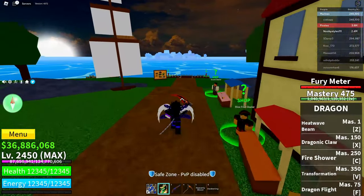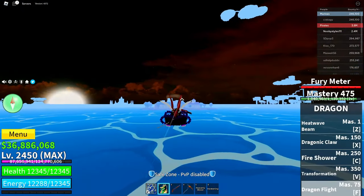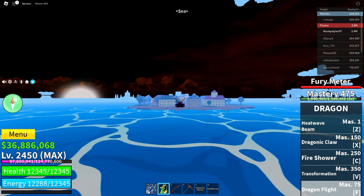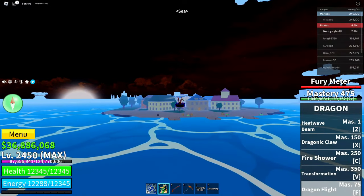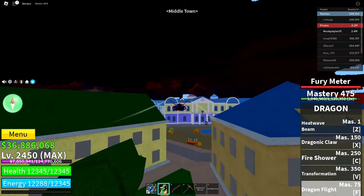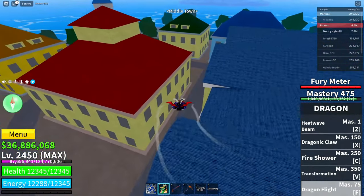After you've set your home point, go over to middle town and interact with the blocks fruit dealer. If you don't know, there's another blocks fruit dealer behind the mansion, so go over to that guy.